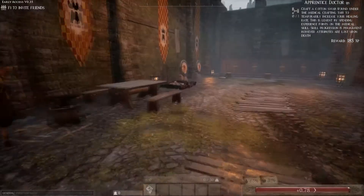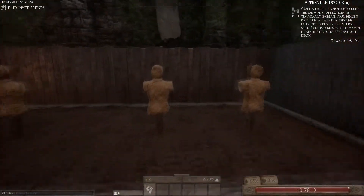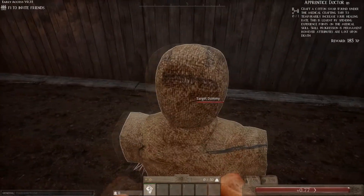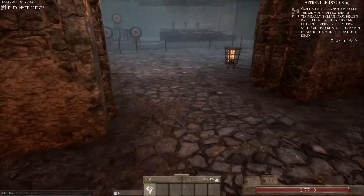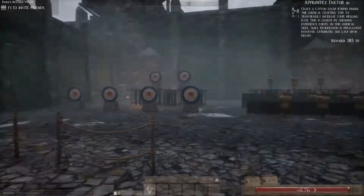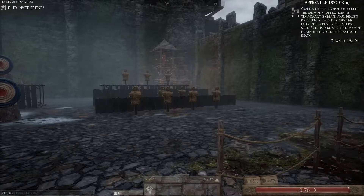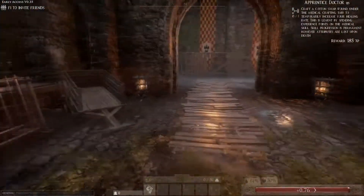The second area has some target practice and some target dummies. Target dummies are actually destructible, so they do take damage when you hit them with a real weapon. The same goes for the third area, where there are more target dummies which can also be destroyed.